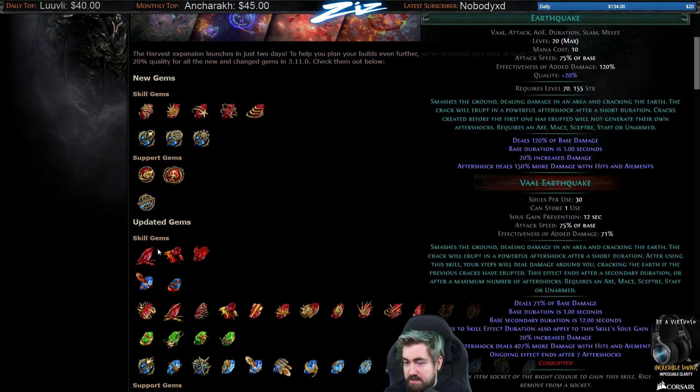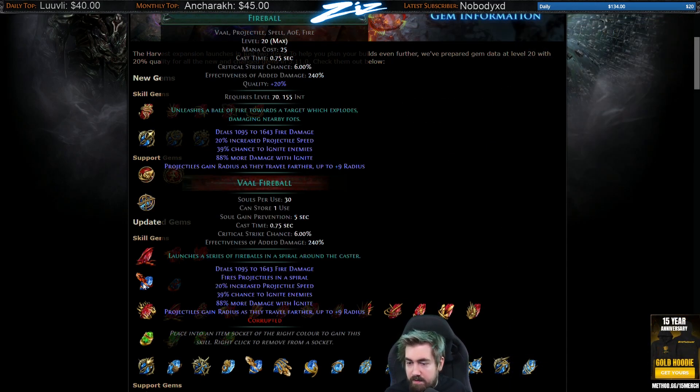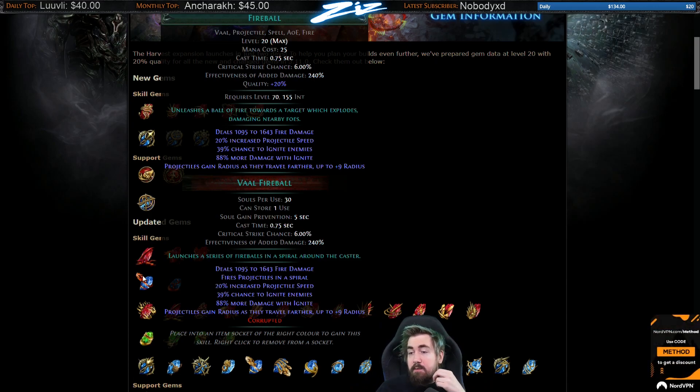Earthquake: I could see Vaal Earthquake builds being huge. It's like a Vaal Molten Shell at level 20. Buff can take 30% of your armor. Vaal Fireball — self-cast Vaal Fireball could be really cool with Unleash. I really wish Unleash worked with Vaal skills. It'd feel so powerful — like some games where you have an ultimate ability and you just wipe the screen, something you only use once per map. I think that's what some Vaal skills could be when combined with Unleash. The damage effectiveness of Fireball now is just insane. Very tempted to try using them at league start.